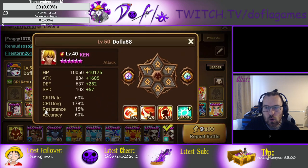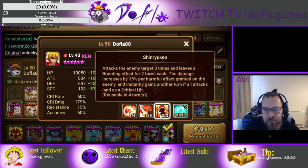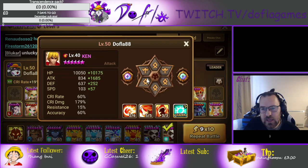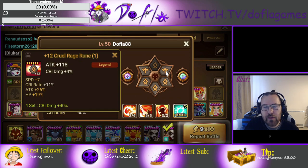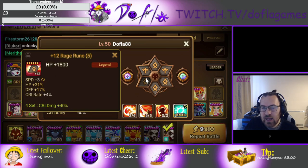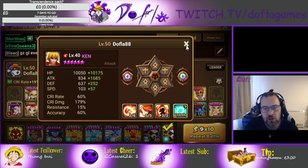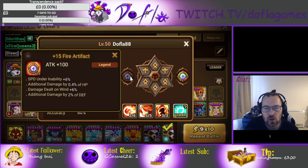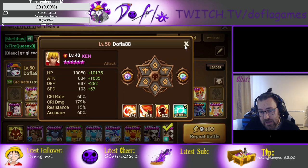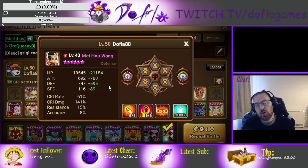Brandy is pretty good here because of his debuffs. I have him on Rage Will — attack, crit damage, attack, not grinded again. Focus on HP so your damage dealers can take a hit and not die. Additional damage on Brandy is pretty good as well.